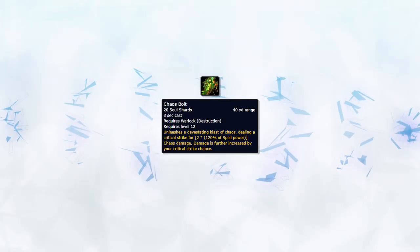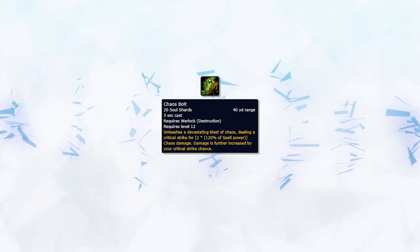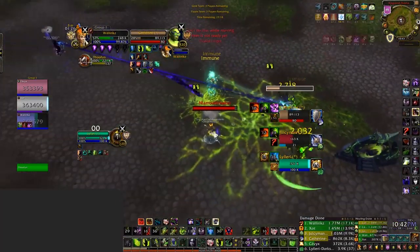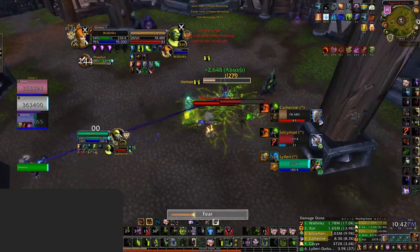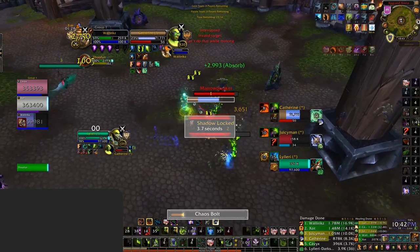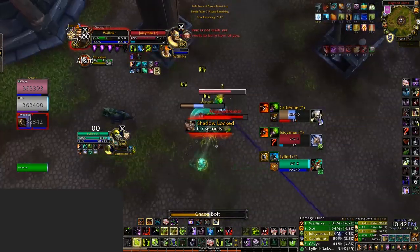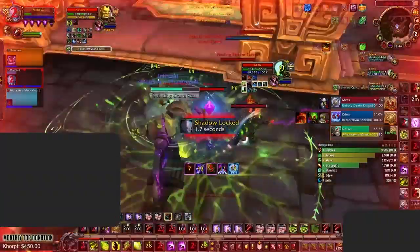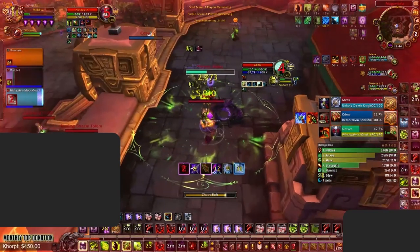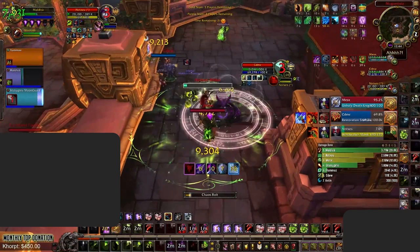A common problem is not being able to land Chaos Bolts due to enemy teams being extremely disruptive. There are a few things you can do to counter this. First is baiting kicks on different schools of magic. Trying to get kicked on Fear, Immolate, or even Cataclysm can be a great way to get kicks out of the way and allow you to cast Chaos Bolts. Second is abusing Fear. This is honestly the most important factor in landing Chaos Bolts. If they kick the Fear, you can cast. If they don't, they're crowd controlled by the Fear and then you can land a Bolt — damned if they do, damned if they don't.